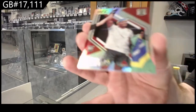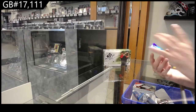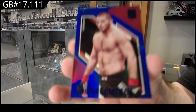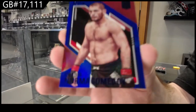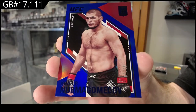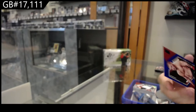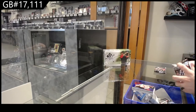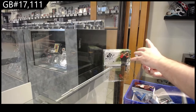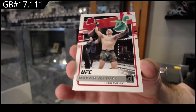Michael Chandler — I love seeing the rookie tag when he's like 35 years old, that's hilarious. We've got a Burns elite rookie — Gilbert Burns — and that's probably a decent one. A Khabib numbered to 99 if I had to guess. That ain't too shabby. I know he sells well, so cool.